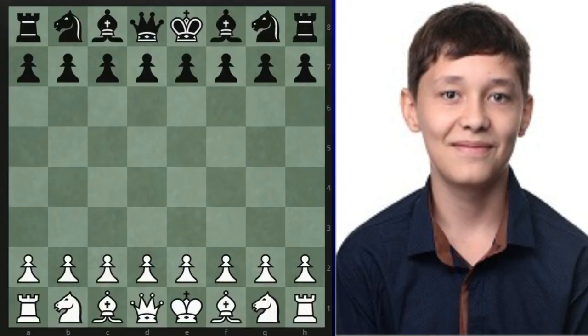A game for you from the Aeroflot Open with a very beautiful finish. With the white pieces we have Andrey Asypenko, who we started to notice at the World Rapid and Blitz Championship where he won a really nice game against Sergei Karakin, which was featured on my channel. With the black pieces we have Johan Salomon from Norway, also a Grandmaster. Asypenko is still only 15 years old, so obviously quite a big talent.